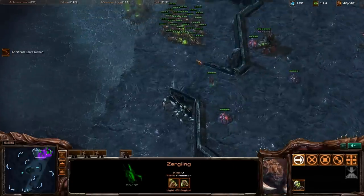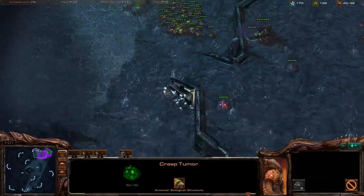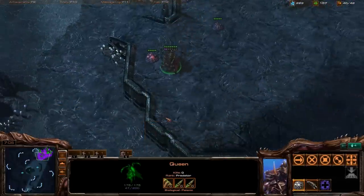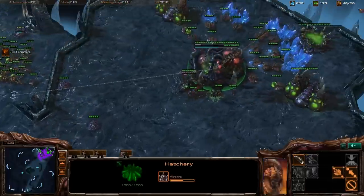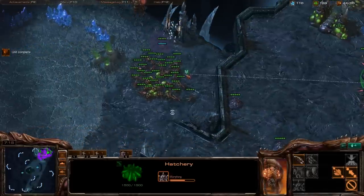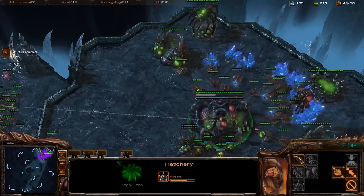Why am I putting my units back behind my ramp? Because I want to get a good surround on the Terran army when it comes in. I'm waiting to spread my creep past that point, because if I spread creep now the opposing army may sneak up and kill a creep tumor, and you don't want that to happen.